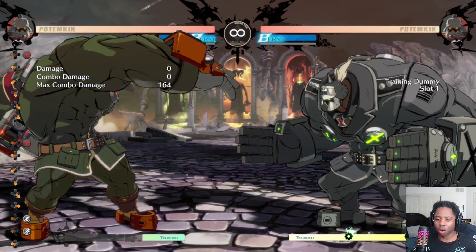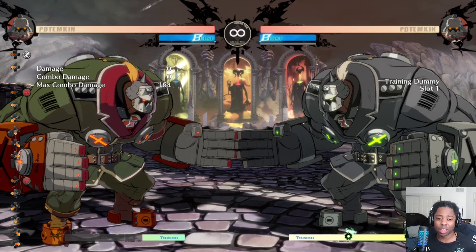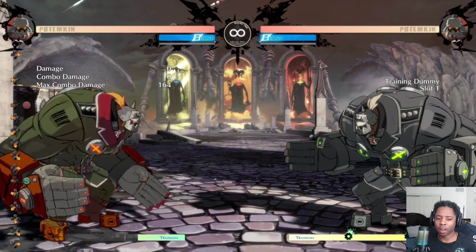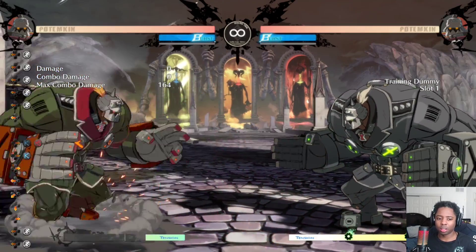Of course he has Garuda Impact, which means you'll also have kara Garuda Impact. You do it the same way as kara flick because it has the same input as flick. Flick is half circle back S; Garuda Impact is half circle back H. So you do half circle back forward kick and H, and you'll get the input.